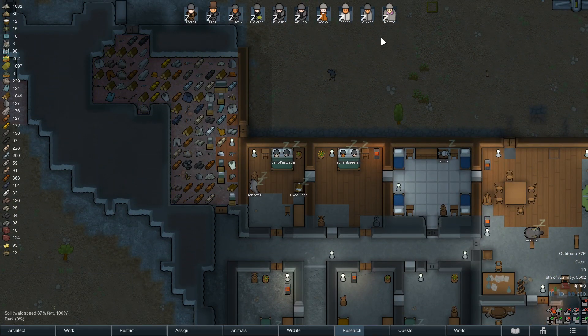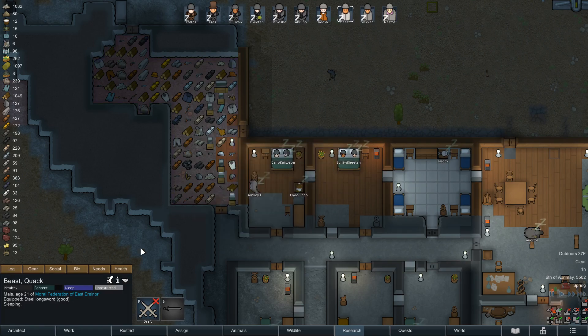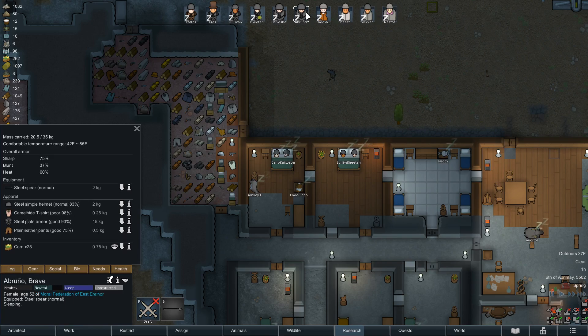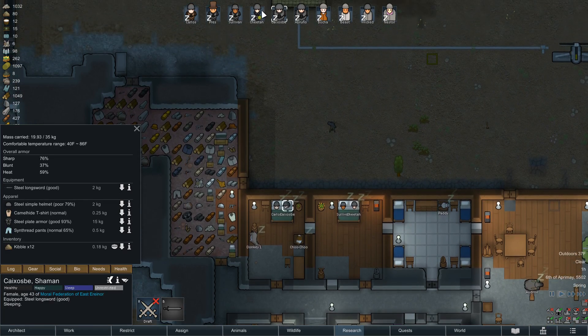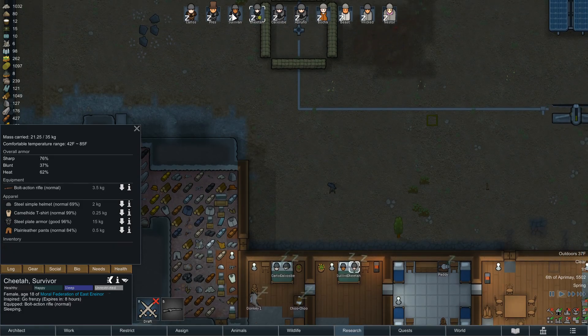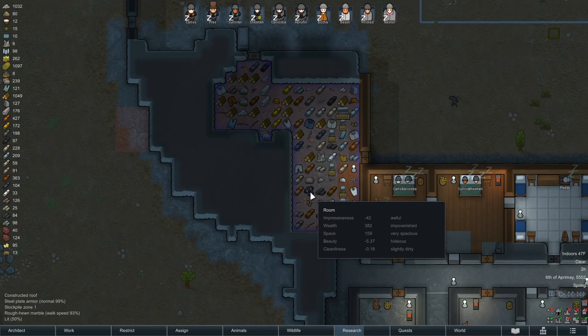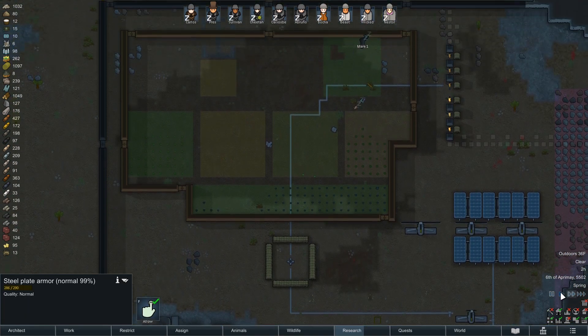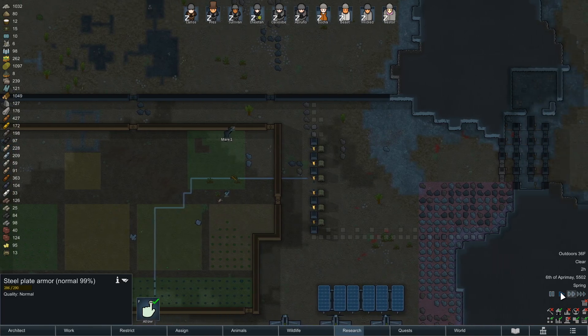The steel plate armor that someone has just given up - it's probably one of our people that switched to flak. They switched to flak so they could put on cold weather gear, or because they were a newbie and needed armor. Wait, they needed armor. What am I talking about? There's armor right there. It had to be somebody switched to put on a parka and a flak jacket.